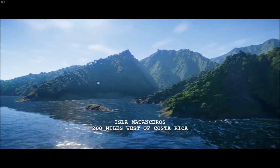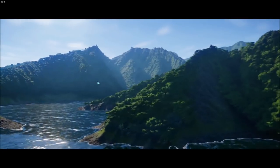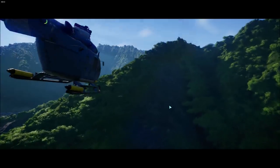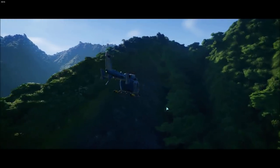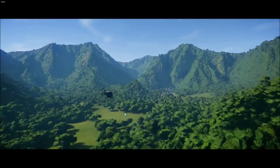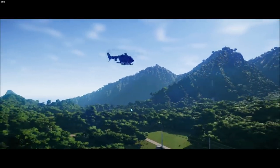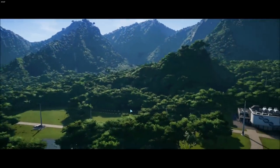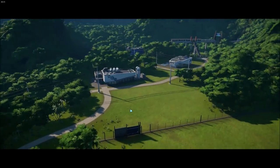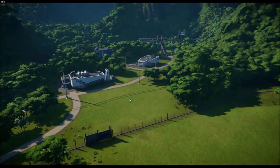Okay, this is as good a place as any to begin — Isla Matanceros. It's relatively stable. You can get your feet wet here, because diving into the deep end of the pool is where the big, angry, hungry things are. First thing I want to say is how amazing that entrance is — it takes you instantly back to Jurassic Park, the island arrival and the helicopter. The graphics so far are just absolutely stunning.